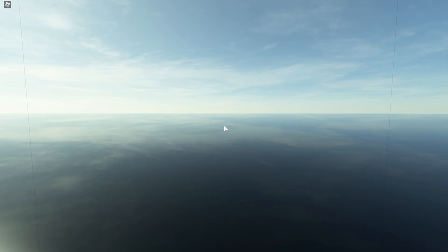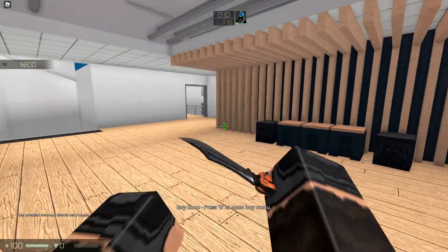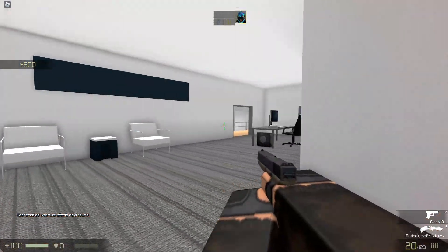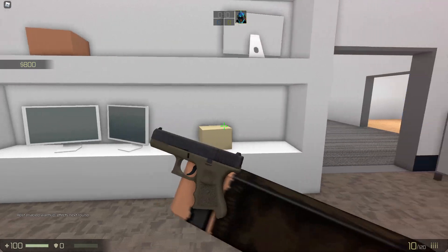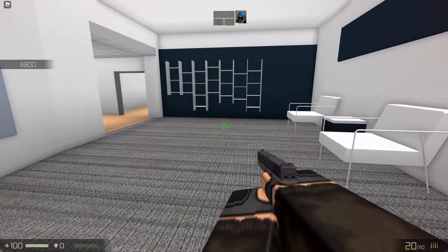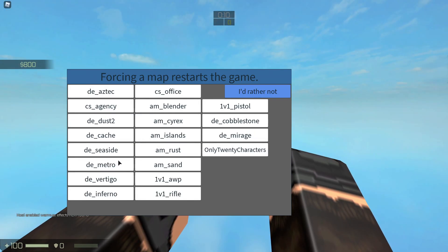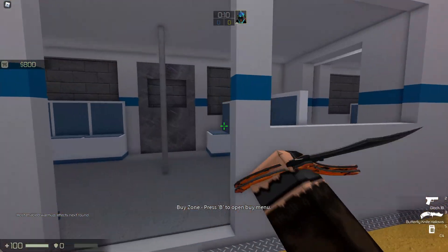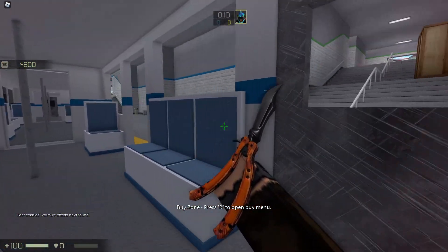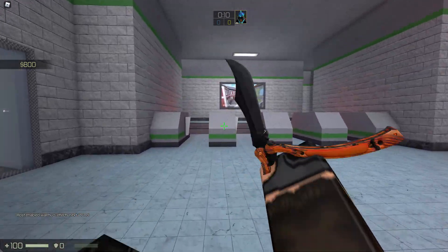Agency - that's not available in Counter Blox either. It used to be available a long time ago. It's a hostage map where you rescue hostages. Let's check it out - yeah, this is a hostage map. There's also Metro. I think Metro might actually be in Counter Blox. The map layout is kind of super weird, there's like a train in there.